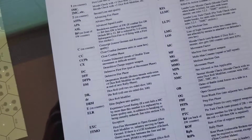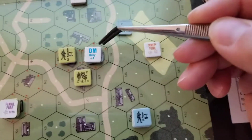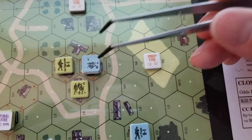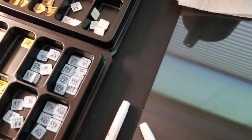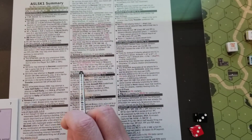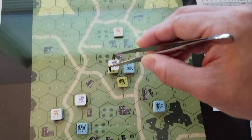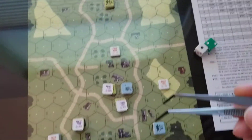DM stands for desperation morale. These two, since they just broke, get desperation morale. This guy just stayed steady. They have fired — final fire. They have fired.